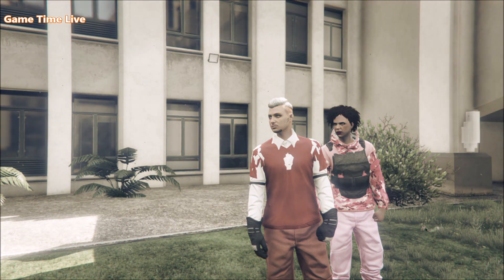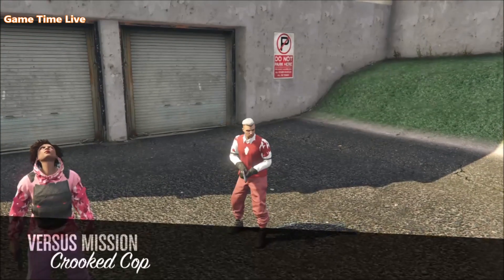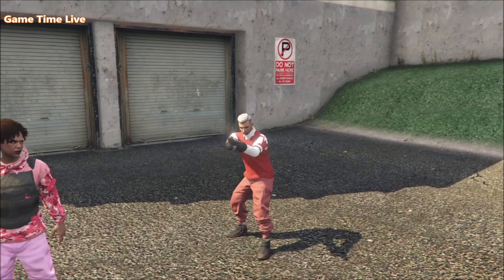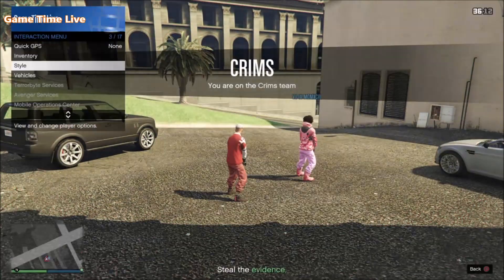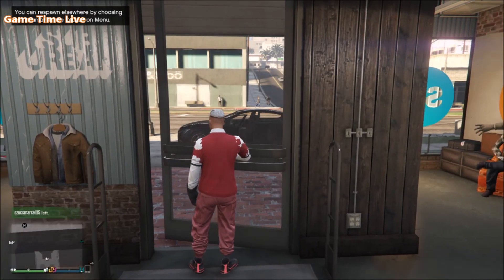Inside Crooked Cop, all you have to do is open up your interaction menu, go to style accessories, and apply any accessory so that your outfit sticks inside free mode. After that, just pull up the phone and simply quit Crooked Cop.